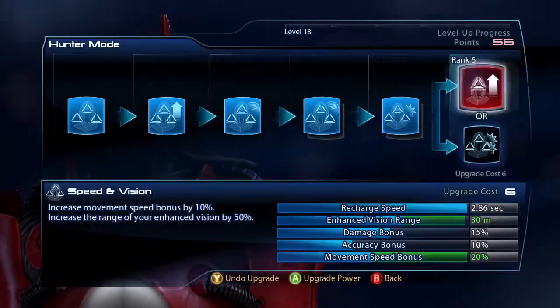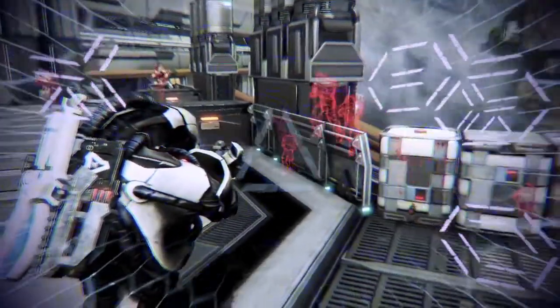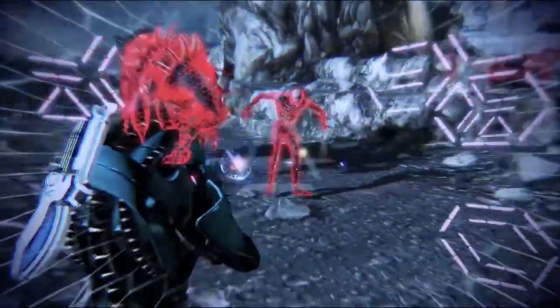My favorite new kit is the Geth Infiltrator. His new Hunter Mode power allows him to see through walls, which adds a totally new dynamic to the battlefield. When you put on Hunter Mode it basically reduces your shields down to half.